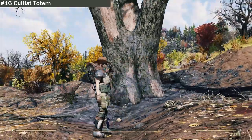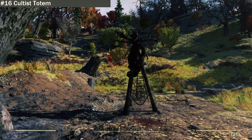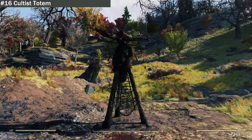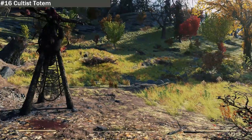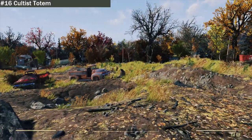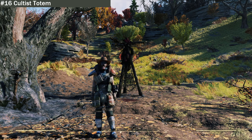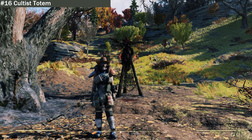Doesn't look like he's going to turn up today, what a shame. One of these days we will get him to turn up by doing that Mothman dance at one of his totems and he will appear. Hopefully he'll be a friendly type Mothman when we do meet him. I'm going to go off to the next location — number 17, the Hilltop Sludge Hut.